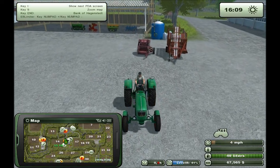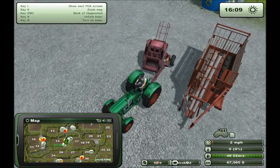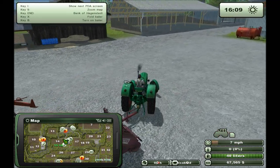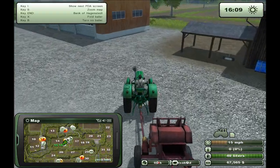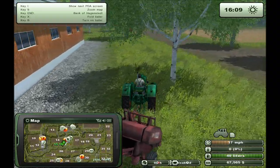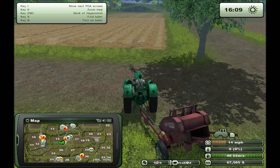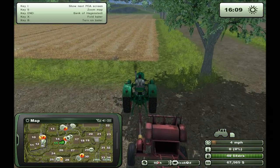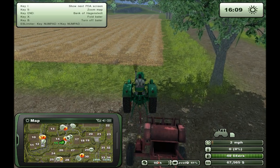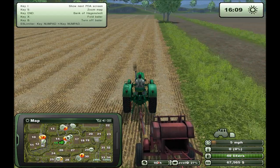Let's put on this tiny baler so you can see what it's doing. First we need to unfold it — basically it goes out to the side. We have to drive next to this furrow, turn it on with B, and I think I'm going a bit too fast. Let's lower the speed to 27 and then increase it until it tells me I'm going too fast.